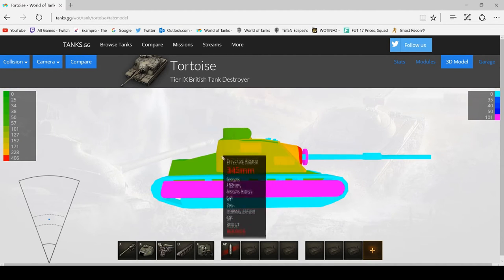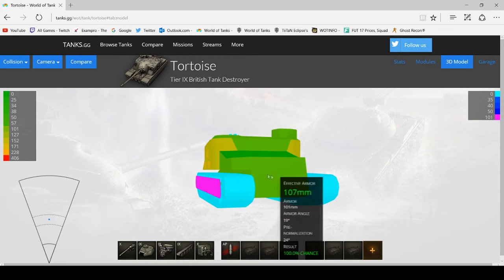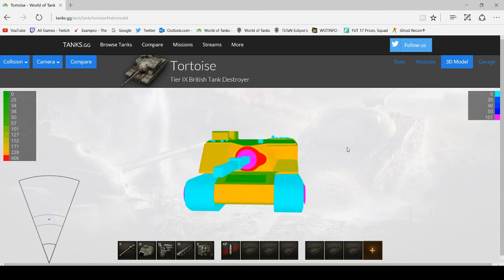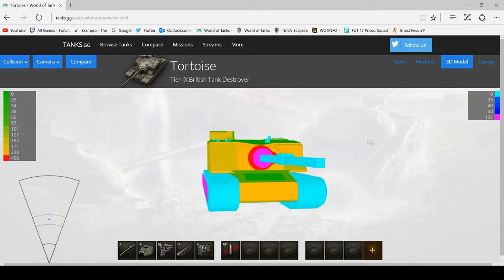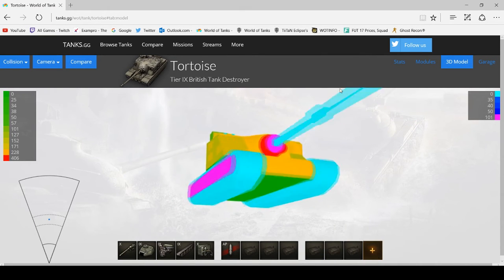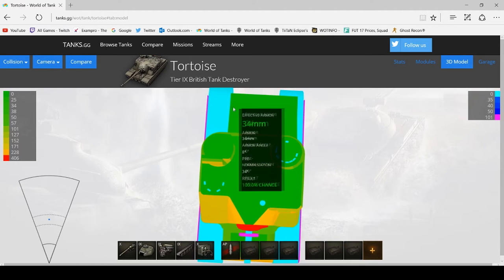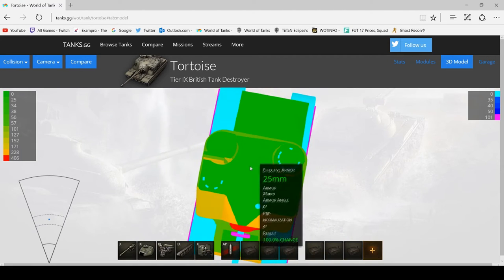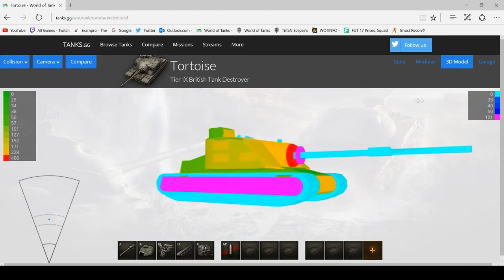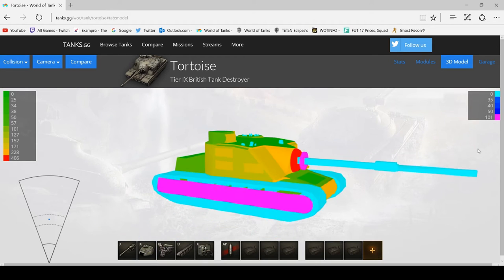The side of the tank — just aim anywhere. The side of the cupola is even weaker, so anywhere on the side. Anywhere on the rear as well, though I wouldn't go for HE rounds around the back since it's still 100mm of armour. It's quite a rolling weak spot overall. Artillery will basically demolish this tank, and since it's not the fastest tank in the game it's going to get hit every now and again.